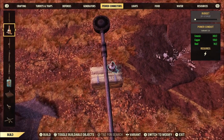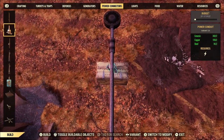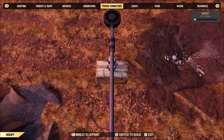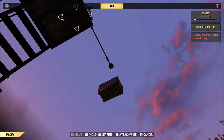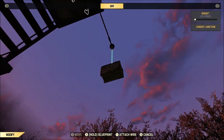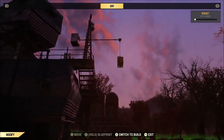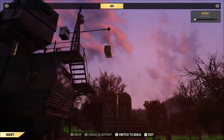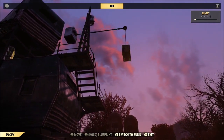Now we have a crate, but it's not officially hanging yet because we need to add another little power connector on top — that's basically going to be our connection point. That's pretty darn close, so we'll throw that down. Now all you've got to do is connect the two — go ahead and connect the top onto the crate.